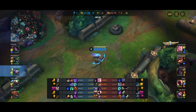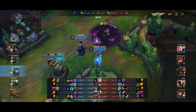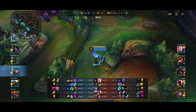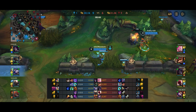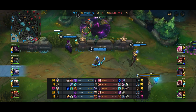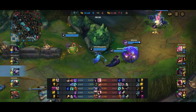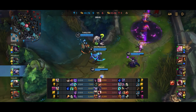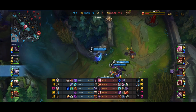Blitzcrank has even gone as far as to get a QSS. I don't think it makes much sense for a support to get QSS — even if he gets hit by Ash Arrow or Morgana's stun, it's probably better than anyone else on his team eating that ability. Unless his game plan is to stand in front, tank the CC, QSS, and run away. And speaking of which, I hit the stun onto Blitzcrank, he QSSes and runs away — without that QSS he would have died to us four.